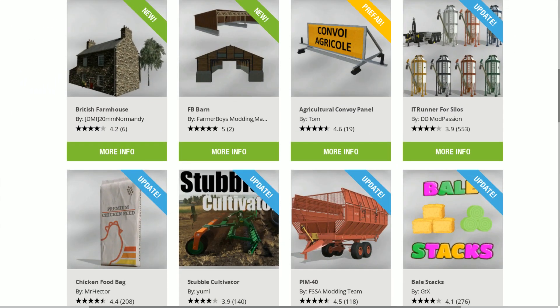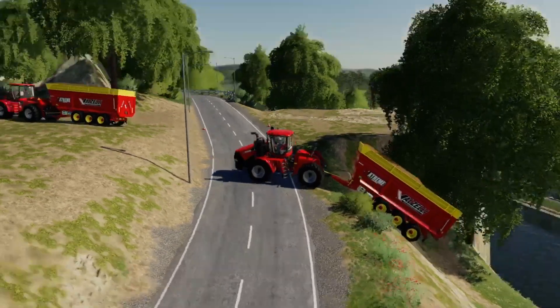For the Mod Hub update: two new mods — the British Farmhouse and the FB Barn — then we have Prefab, the Agricultural Convoy Panel. The rest are updates: IT Runner for Silos, Chicken Food Bag, Stubble Cultivator, and the Pim40 — I said that failed but there it is, right there, I missed that earlier. And then we have Bale Stacks. That is your lot for today.